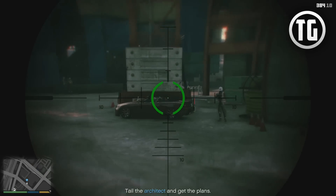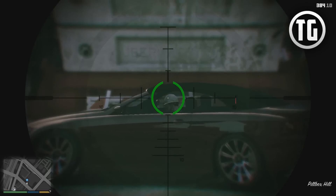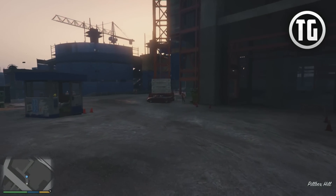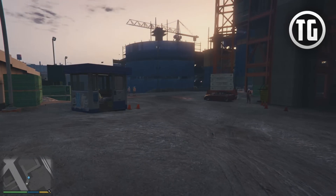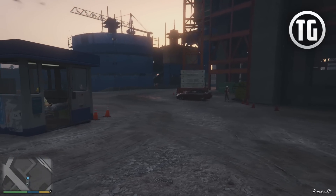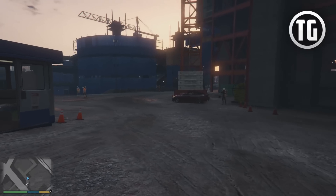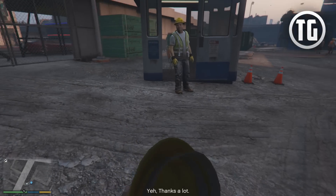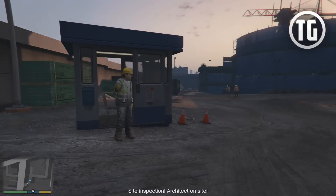Which one's the Architect? I'm assuming it's that guy — not that guy. Should I move forward? Gotta get out of your car, buddy. I'm just standing here waiting. Hey, stupid! You can't be on here without a hat! Site inspection! Architect on site!